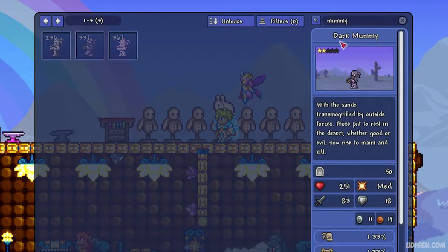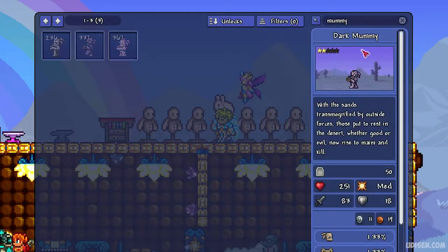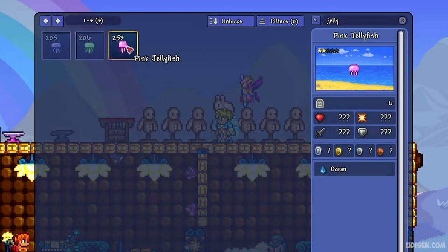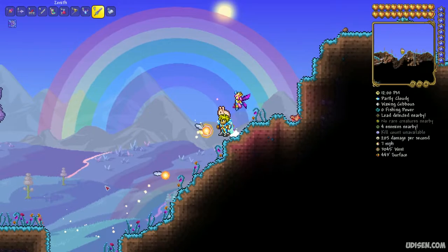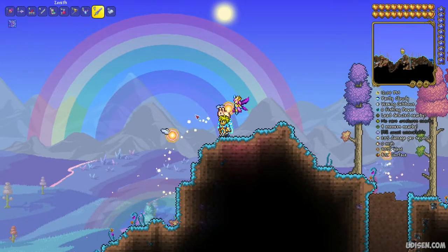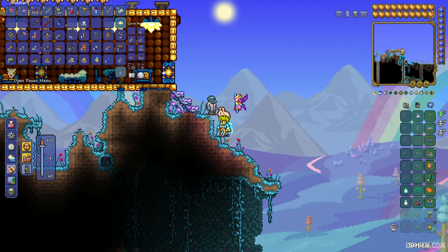After that, you can also find the Dark Mummy, which lives only in the corrupted desert. It is a rare creature and they drop the Megaphone. Another option is the Black Mummy, which works only in the Crimson desert in the same manner. You can also find the ocean, which is always near the left or right border of your map — creatures there also drop the Megaphone. You can also kill the Pixie, a light creature that lives only on the surface in the Hallowed biome and is very common. Collect the Megaphone from any of these creatures.